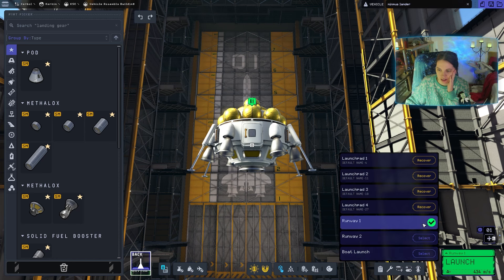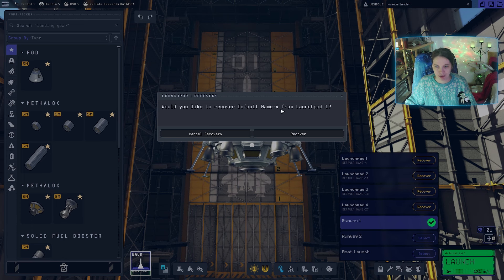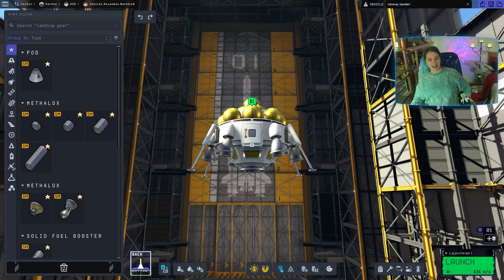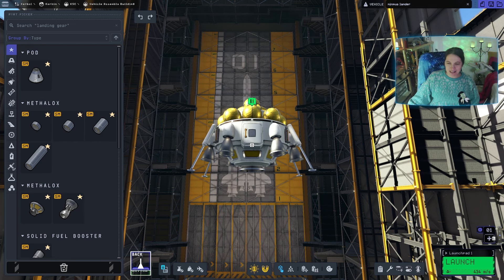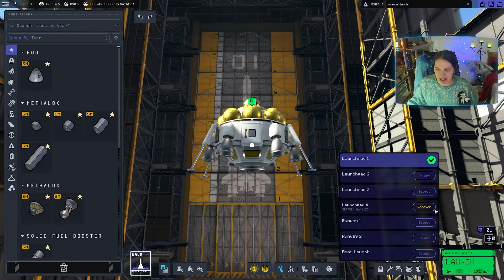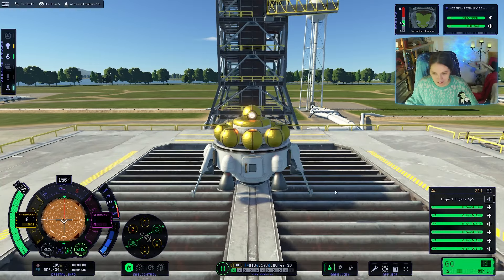What's going on, how did this happen? What are we gonna do with boats? I just press recover. 'Would you like to recover Default Name Four from Launchpad One?' Maybe they should give me a warning like 'you can't launch on the launch pad because it's full of debris' instead of just making it a boat. Let's just recover everything then.